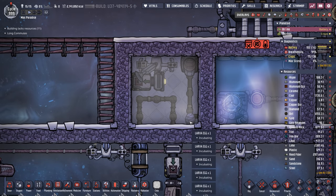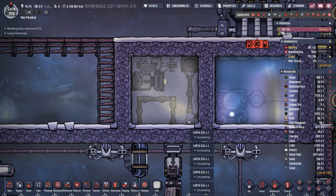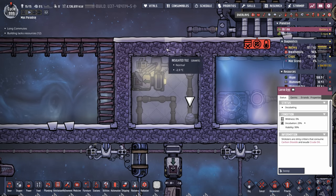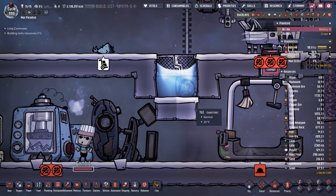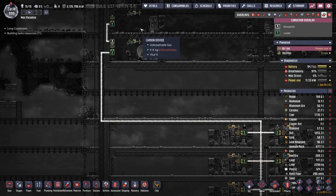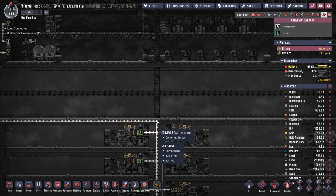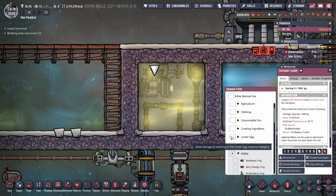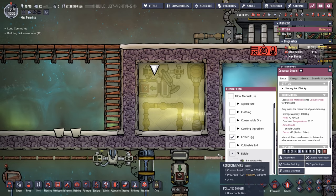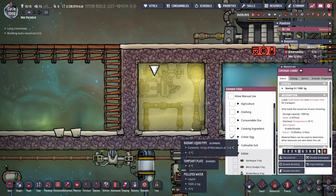Also pointed out in the comments: they changed the way the mechanics work on the slicksters. Slicksters can now drown. What they will do is float to the top of any water. So I just filled it in, capped it off, and now they drown in here. Then I realized — why not just use this area as our drowning chamber? We already have it set up. So we've rerouted all of our extra slickster eggs to come down through here, making its way through the conveyor rails of our hatch farms. All there's left to do is transfer all the critter eggs over.